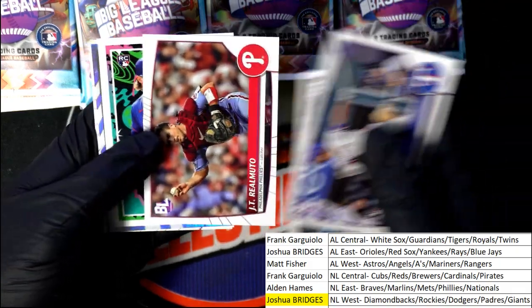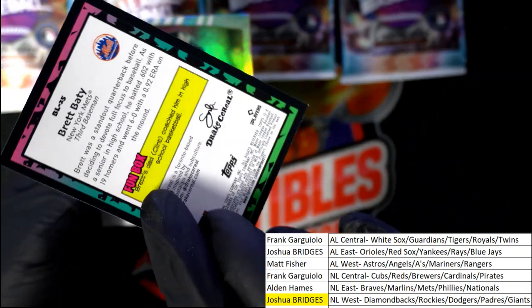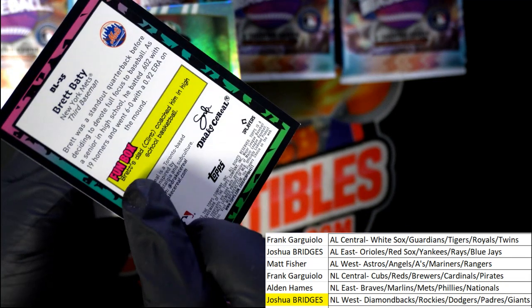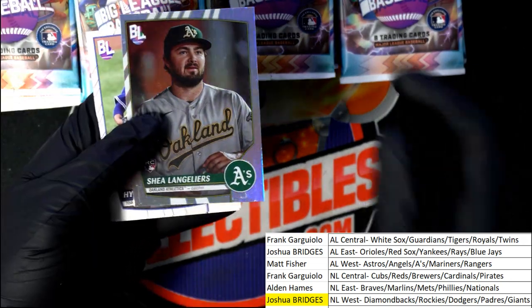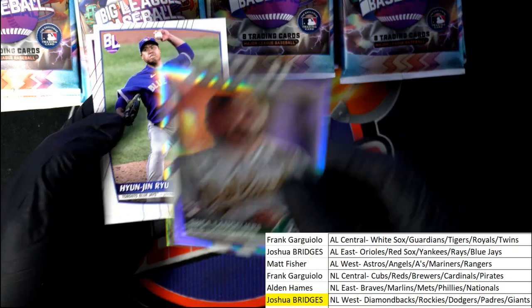Let's see what else comes out of here. Look at that rookie card — Brett Maddy. Brett's dad coached him in high school basketball. So he played basketball with his dad — that's pretty neat. This is a good rookie. He's been playing really good for the A's.